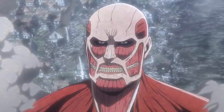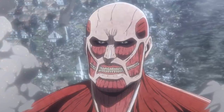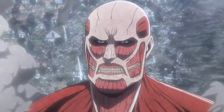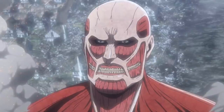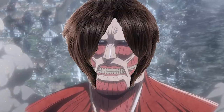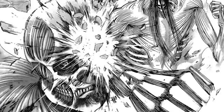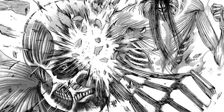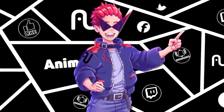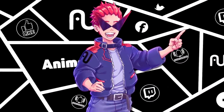Eren is also able to detach his head from this massive Founding Titan and create a new Colossal Titan form for himself. This Colossal Titan is the same size as Armin's Titan — the only major difference being that Eren's has very long hair while Armin's is bald. In his own Colossal Titan form, Eren is able to overcome Armin's Titan in hand-to-hand combat. And that covers all of Eren's Titan forms and Titan powers.